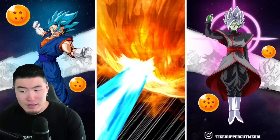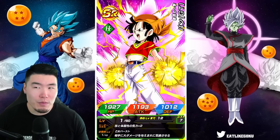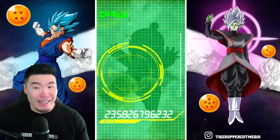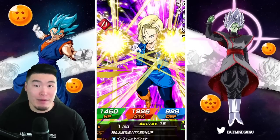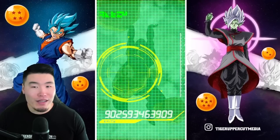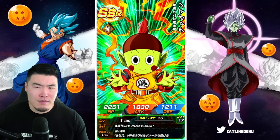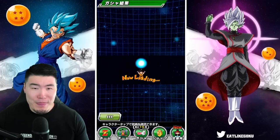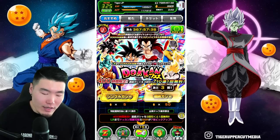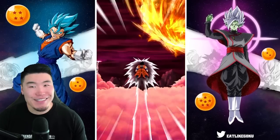Speaking of animations, I'm kind of disappointed that we didn't get to keep the Gohan and Piccolo animations — the Dragon Ball Super Super Hero animations. That's strange. I would have thought he was featured, because to get him twice in four multis is kind of rare. That's pretty rare.